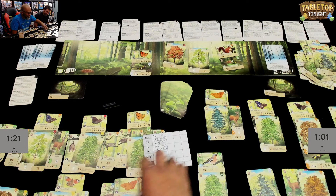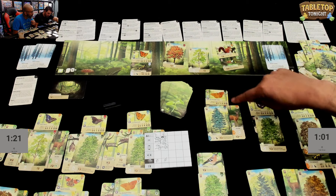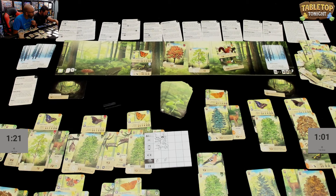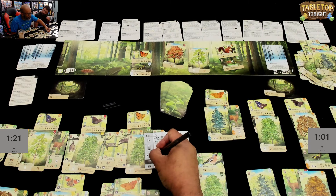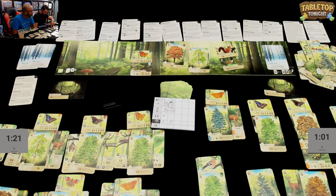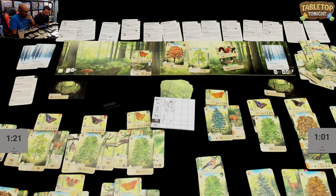Side scoring for Daryl: a deer card scores three per matching symbol. Daryl counts eight of that symbol, so twenty-four points. Then per yellow symbol times three — he has four yellows, so twelve points. That's thirty-six points from sides for Daryl.